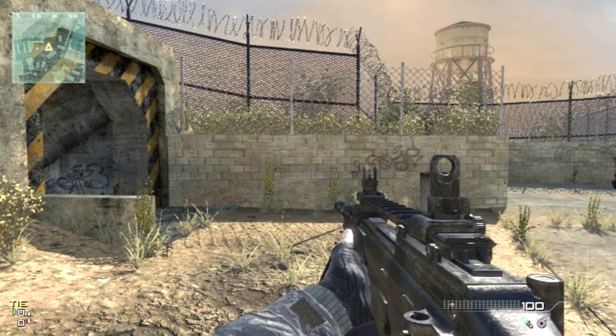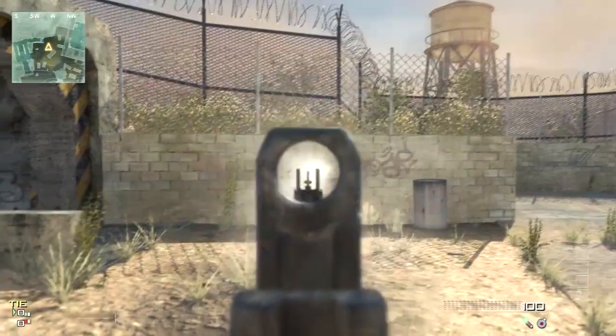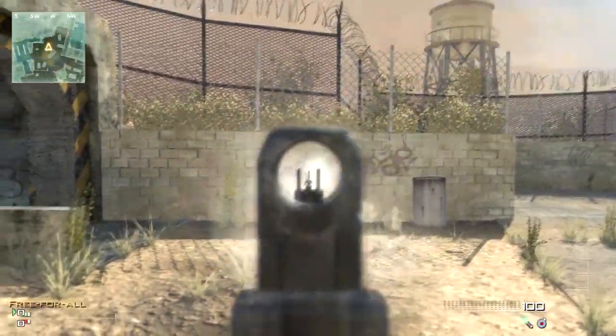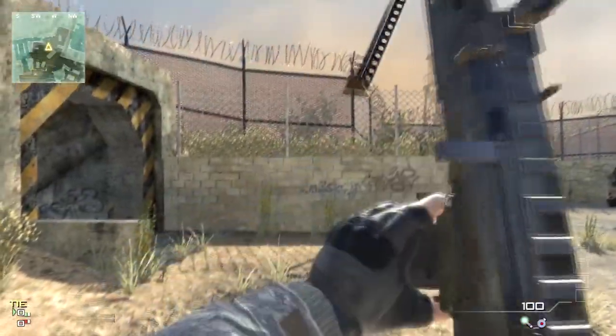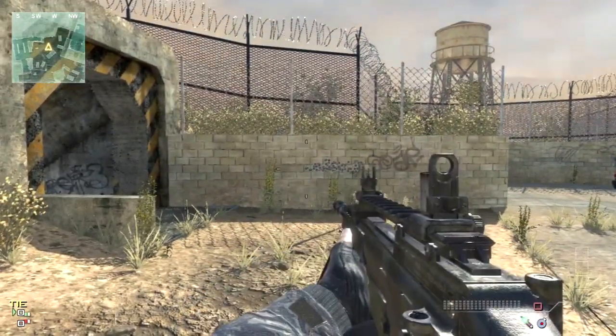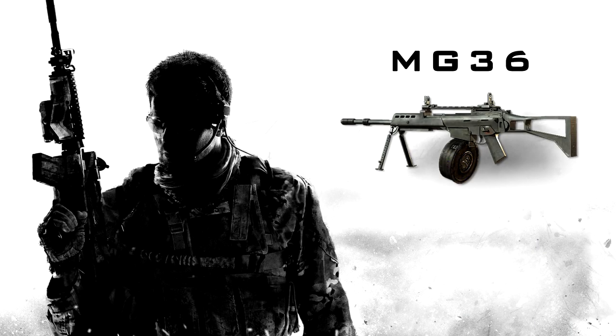Now let's take a look at the gun spread of the MG36. As you can tell, this gun has a ridiculous amount of recoil to the right and barely even shoots where you're pointing the gun. There are 6 different proficiencies to choose from for this light machine gun.